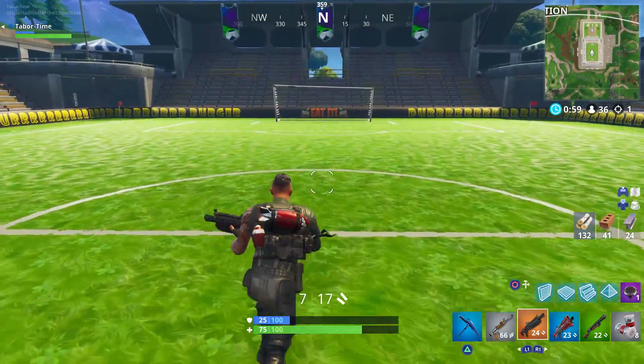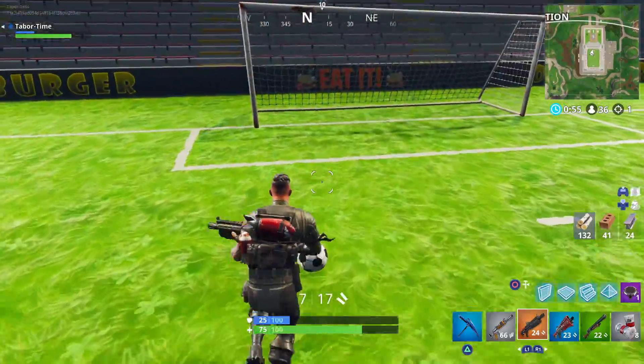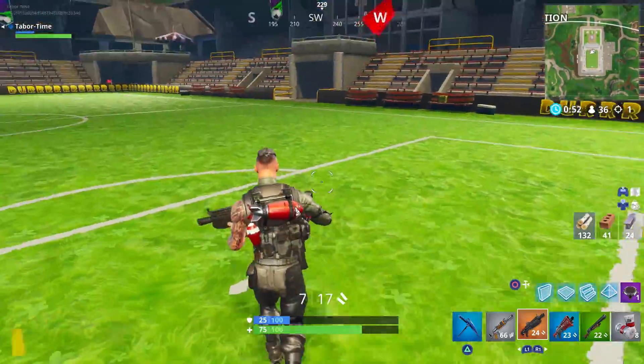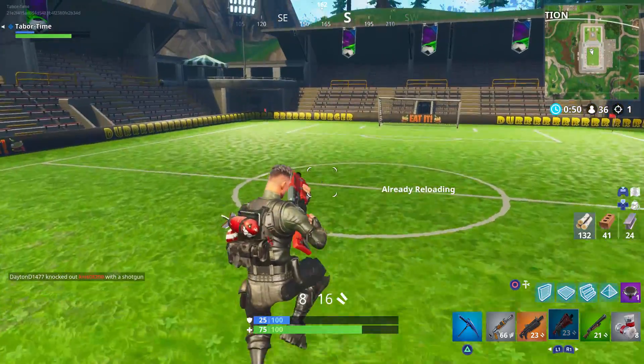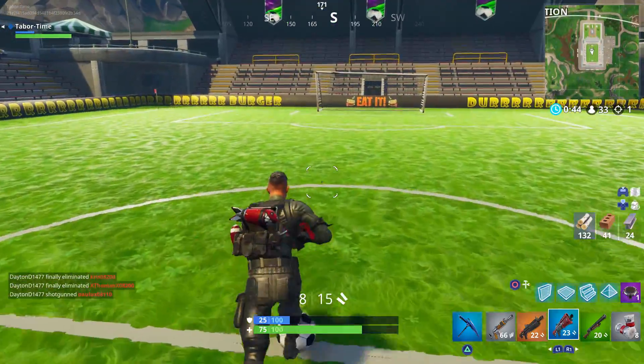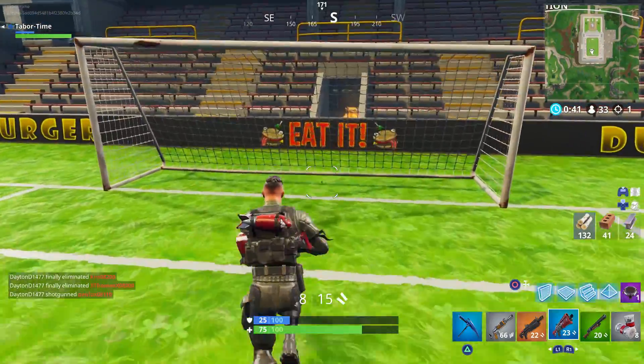I'll be showing you the locations of all these fields, and then you can pick and choose where you want to do the 5. First up is the new soccer stadium located just north of Pleasant Park. This field is the largest out of all the soccer fields, so this is the easiest one to score on.